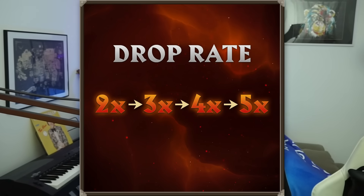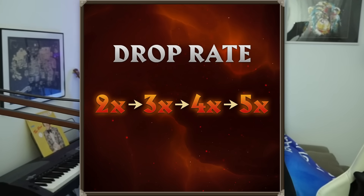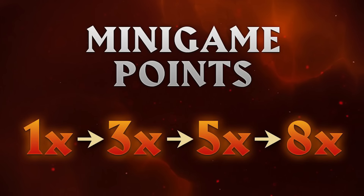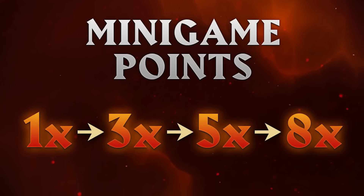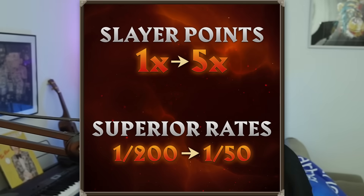Drop rates scale from a 2x multiplier to a 5x multiplier. Last league we had a 3x multiplier, so now drops are almost double as common. Any plans you had for skipping raids because you weren't going to get a mega rare anyway — bring them back to the table, because mega rares are going to be easier to get than ever. Minigame point multipliers also scale from 1x to 8x more points, so if you want full void or to knock off MTA tasks, do that a little later in your journey. The same goes for slayer points and superior monster rates.